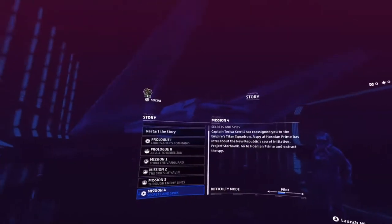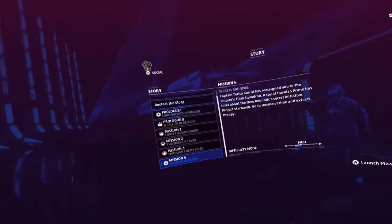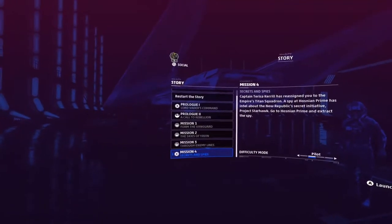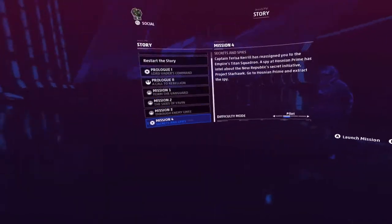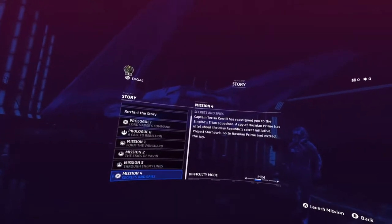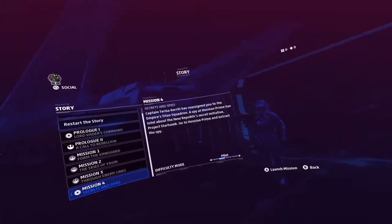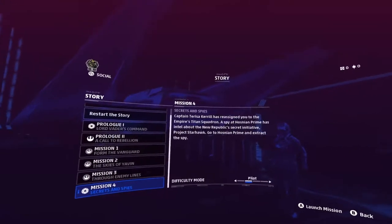Judging by the background and the color, we are playing as the Empire now, which is pretty good. I thought we were always going to play as the Rebellion, and maybe there would be a different mode for Empire. But no, I guess the story kind of weaves both. So yeah, secrets and spies. Teresa Kirill has reassigned you to the Empire's Titan Squadron.